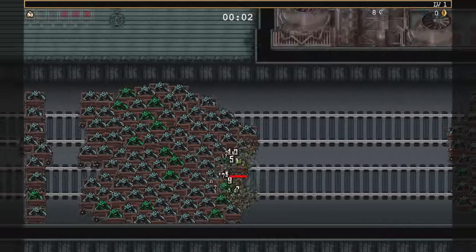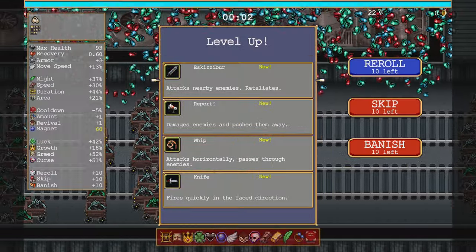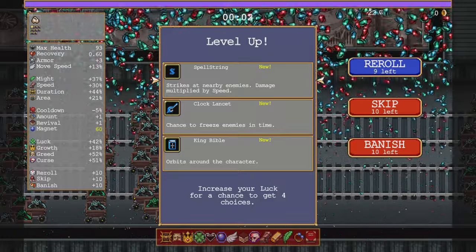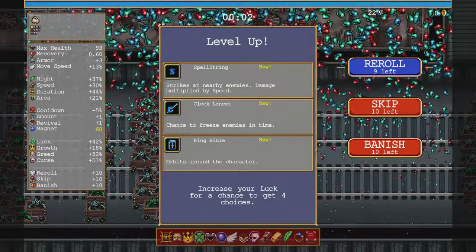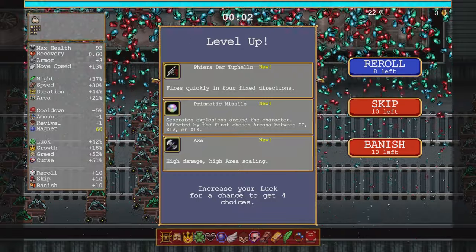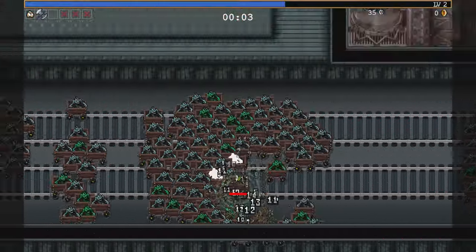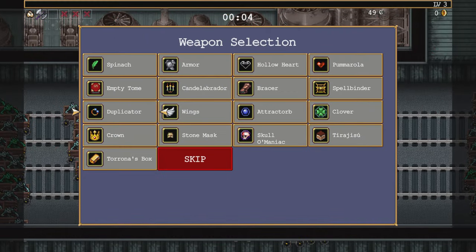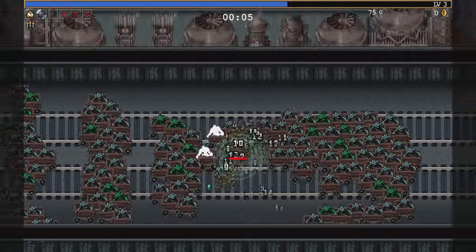Look at that - so much better than the other characters I was trying. Elaborador - how could I lose? Poe finally gets to have some speed, so that's nice for him. And Elaborador already - that's nice.